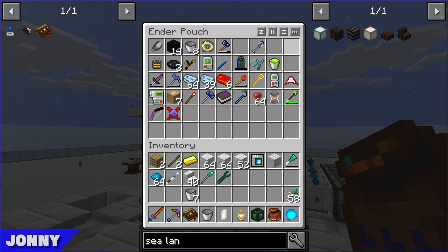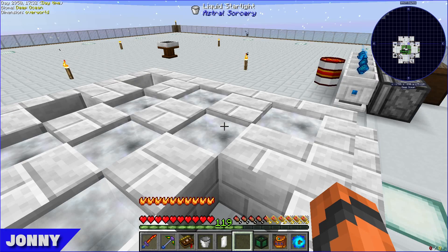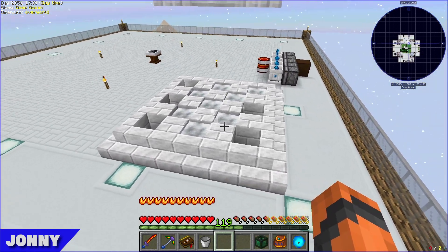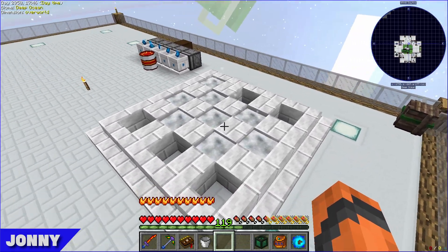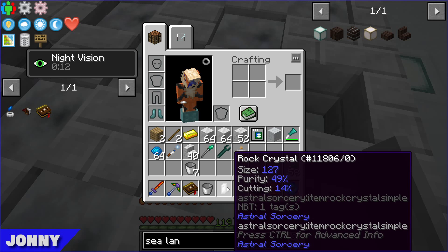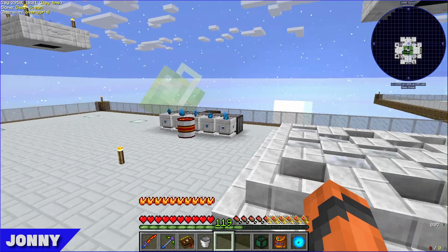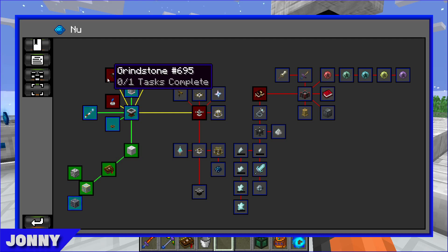They track a rock crystal at size 127 dropped into the liquid starlight pool. It should absorb the starlight over time and get bigger. While waiting, the next thing to make is the grindstone.